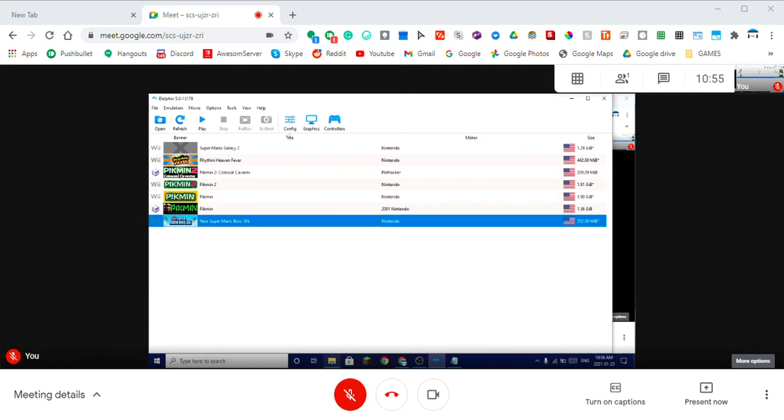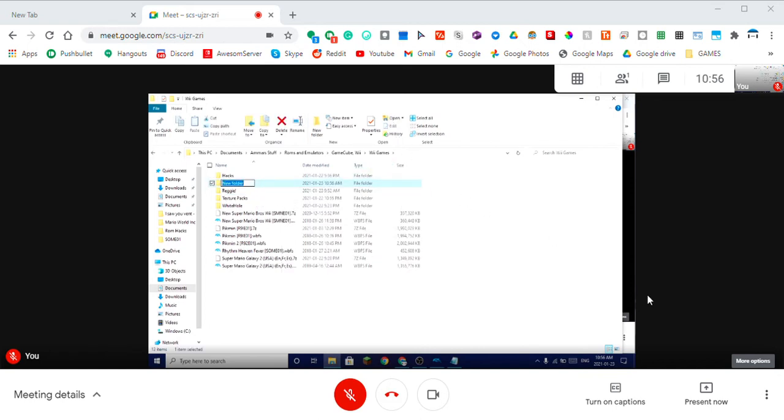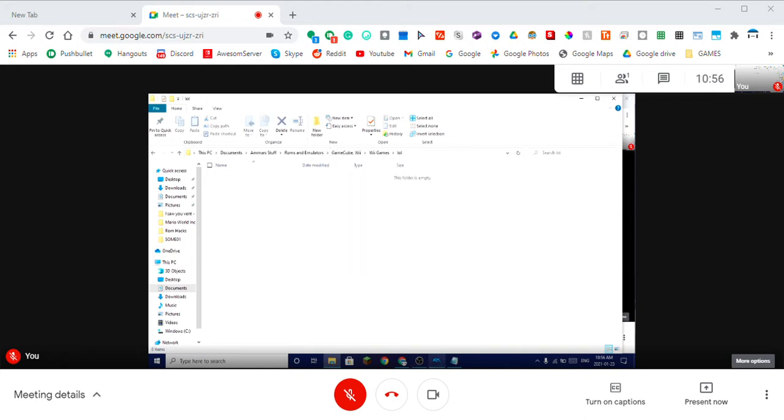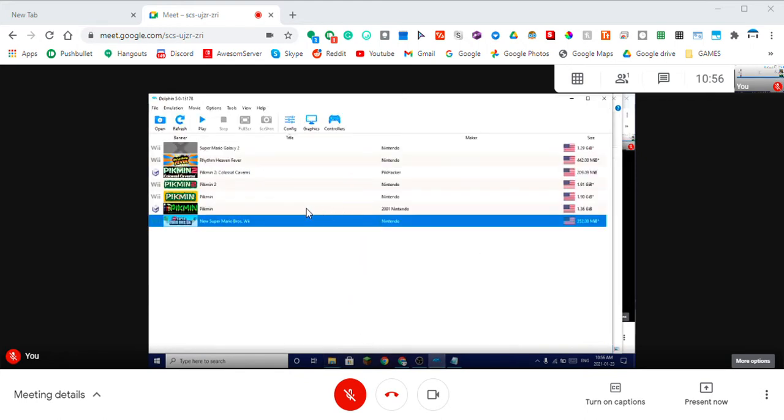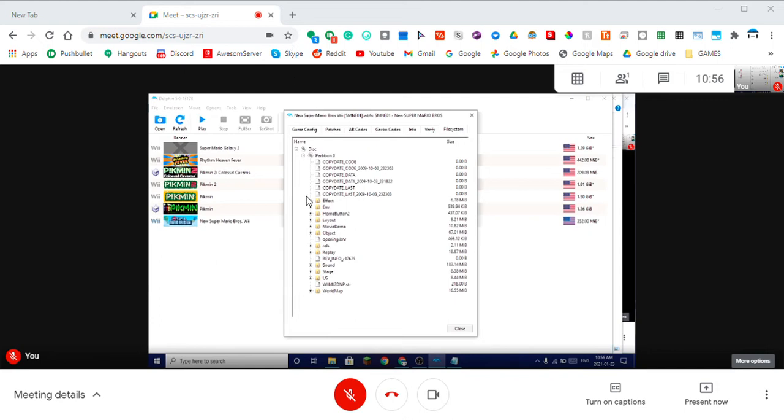First, we need to decide where the whole game's going to go. I'll make a folder called LOL — this is where it is. Now, in Dolphin, go to the game you want, click on Properties, then go to File System. See all these? They're the files.